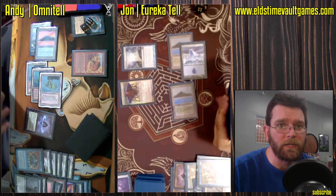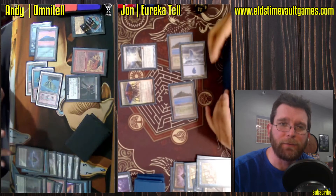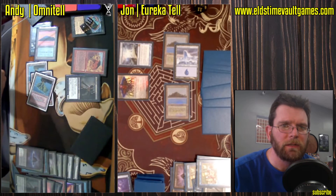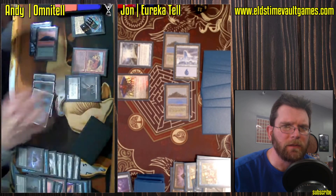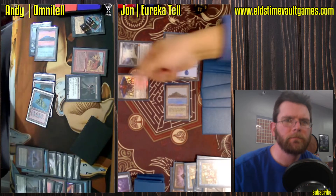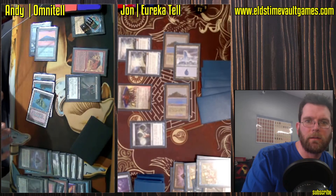John is actually in really good shape now. Emrakul trigger — extra turn. Going to put in a Griselbrand off of Sneak Attack. Not sure what this is going to accomplish, because he doesn't have an Omniscience of his own. This Griselbrand will go away end of turn, and you're not going to likely do anything about an Emrakul — that is uncounterable.